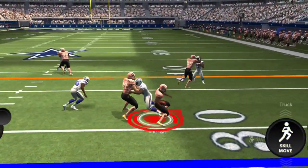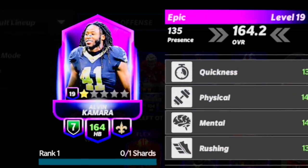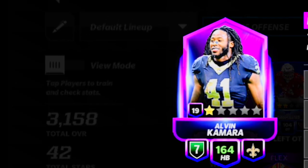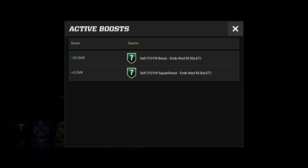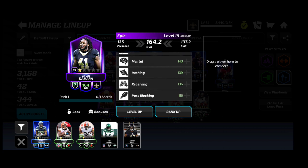Welcome back! Today I'll be doing a 164 Alvin Kamara gameplay. This card got boosted heavily — he gets plus 30 more added to his overall and his stats just go up a ton. This card is pretty much insane. I got him up to level 19; his max is 20. I need to go to Journey Genesis Stage 4 to keep leveling up past the max level, so I'm stuck at 164 for now.